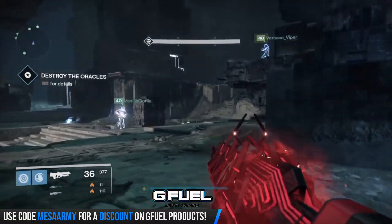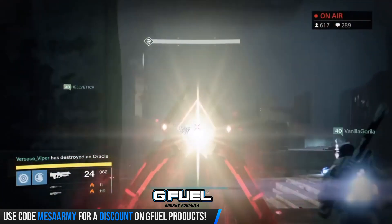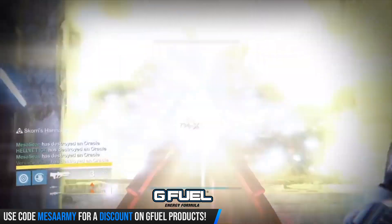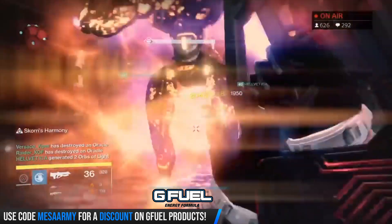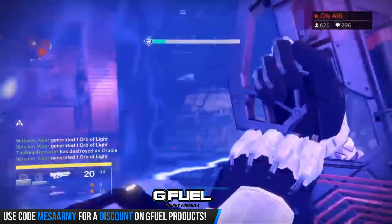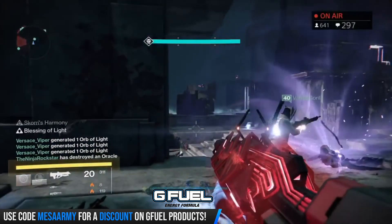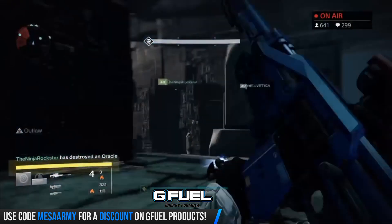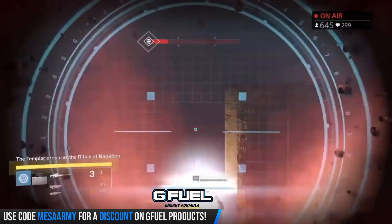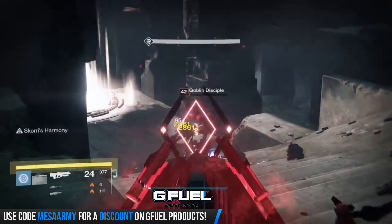Now you need to destroy Oracles across seven waves. Every time an Oracle spawns you'll hear a chime, so keep your sound up and music down. If even one Oracle isn't destroyed, the entire team gets marked for negation and must go to the central well to cleanse. While destroying Oracles, you'll have ads and minotaurs coming from below, and Hobgoblin snipers perched on different areas.